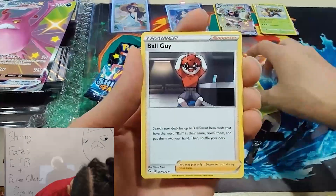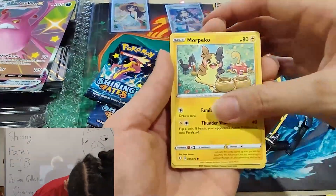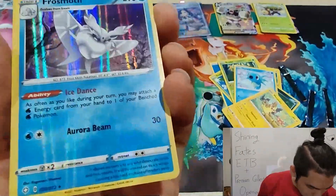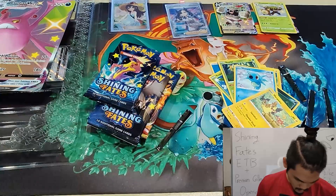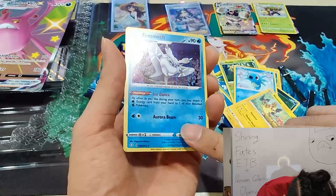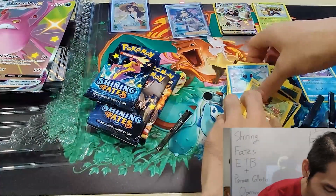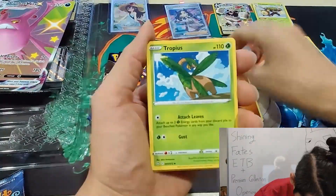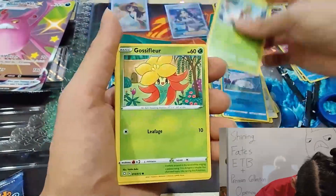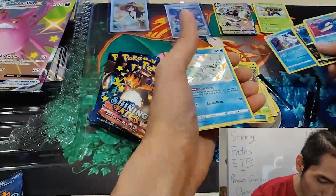Water Energy, Tropius, Dedenne, Luxio, Morpeko, Rowlet, Spinarak — Morpeko again — reverse holo Manaphy, coming in with a holo Frosmoth. Oh wait — is it a holo bleed? Look, you can see the holo — yeah, it is! Oh wow, cool, that's kind of nice. That's an extra head right there. Then: Fighting Energy, Tropius, Wooloo, Grookey, Koffing, Snom, Yanma, Gossifleur — wow, Shiny Frosmoth! And just right after pulling a holo bleed Frosmoth!